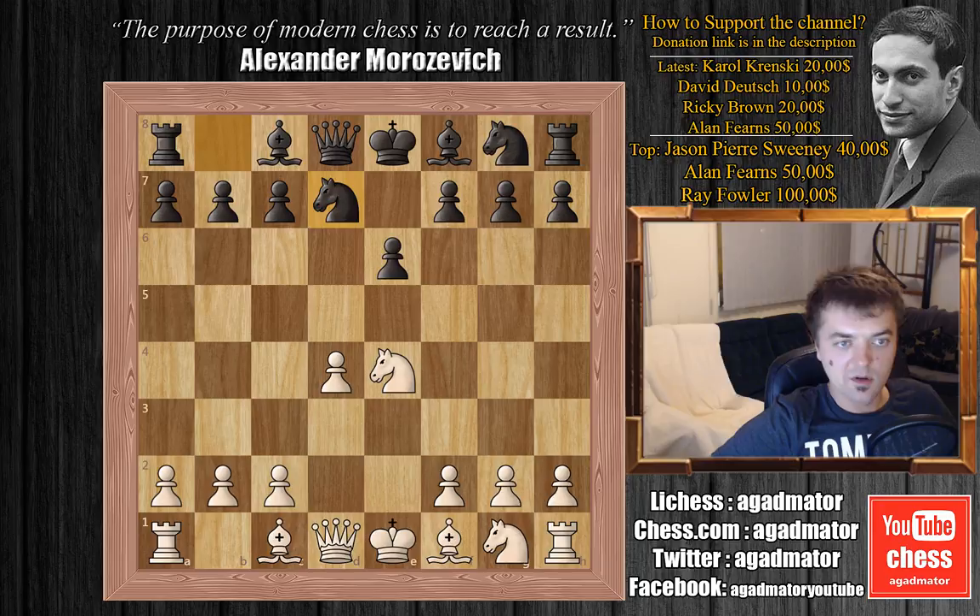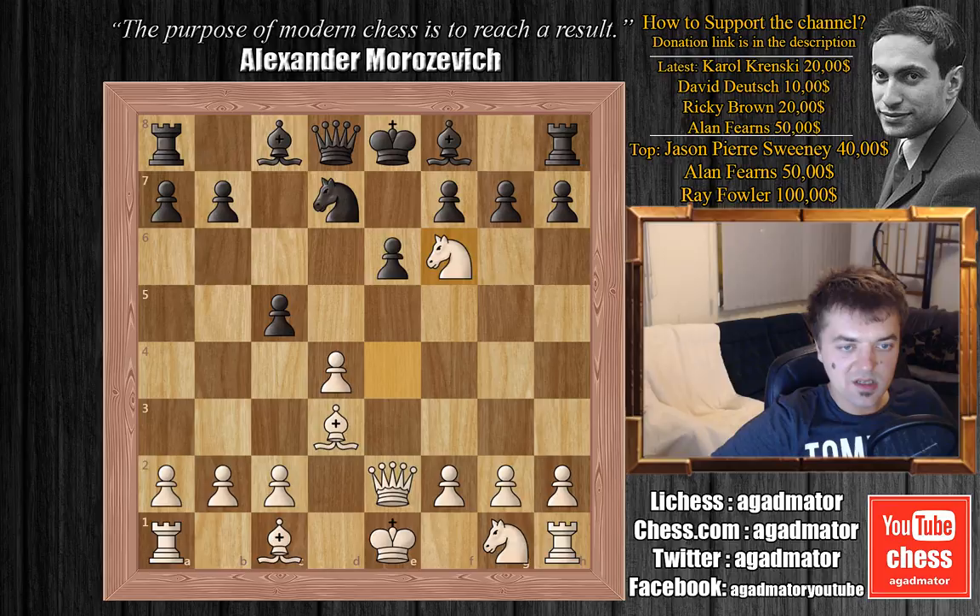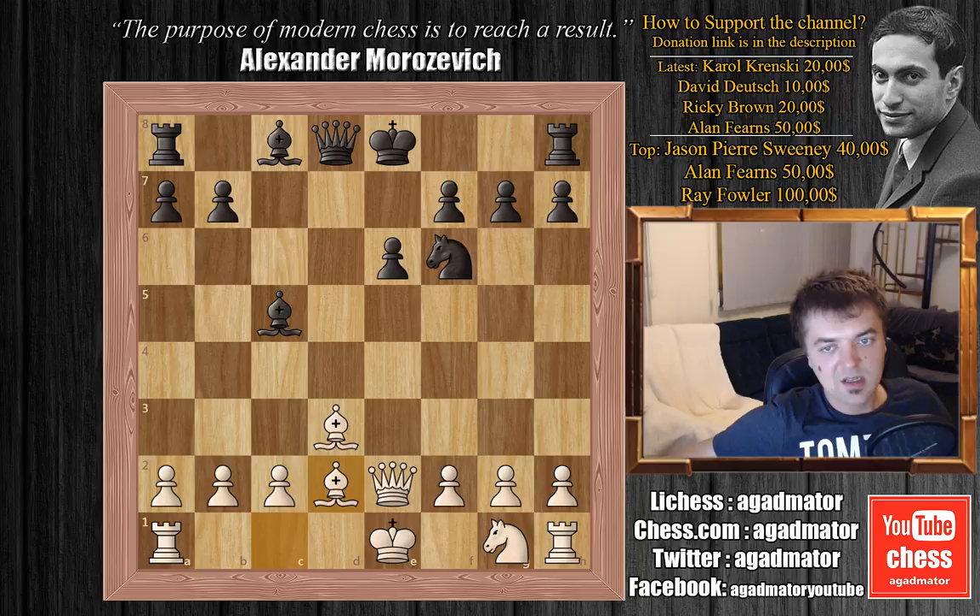We have bishop to d3, knight to f6, and now queen to e2. c5. Now Morozovich exchanges one piece: knight captures on f6, knight captures on f6, and now d captures on c5. We have bishop captures on c5 and bishop to d2. Morozovich is preparing to castle queenside, and well, this doesn't seem to be possible — you'll see why.